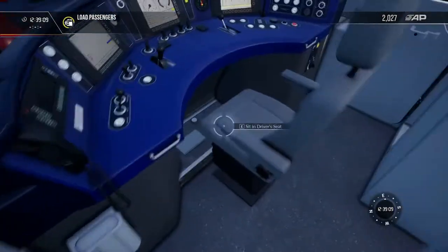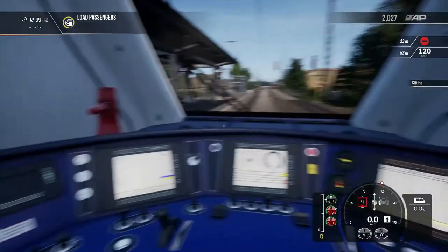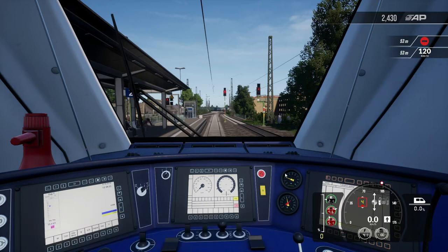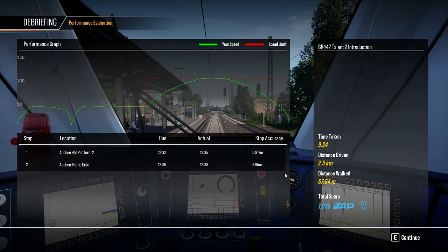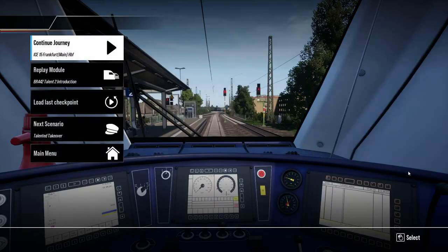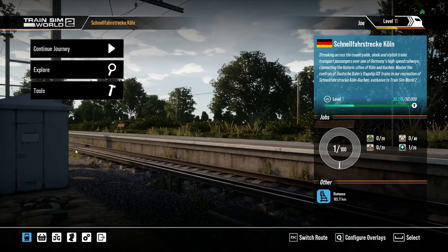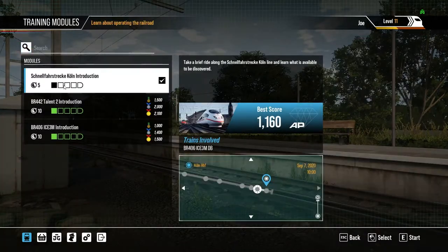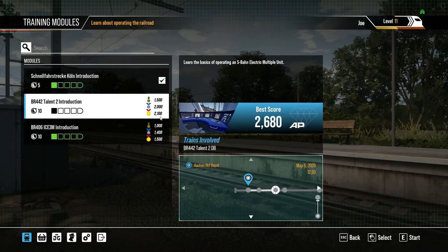Shall we have a look at our handiwork? Smashing. Pop the door shut and we'll take a seat. I don't know if he's going to want us to do any more, but we'll be ready and waiting. Have we got a gold medal? I can't think of anything I did particularly wrong. Give us that gold. It's not telling us — okie dokie, we'll go to the main menu. Yes, we did get it, because we got more than 2,100 points. It's not my best score, but yeah.